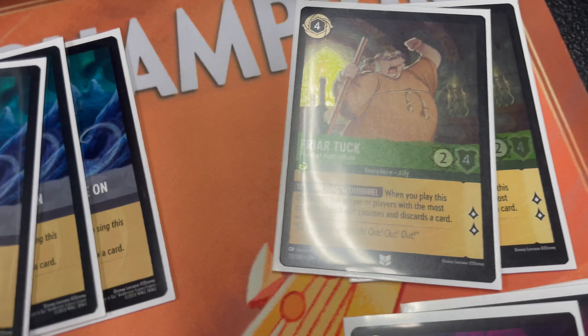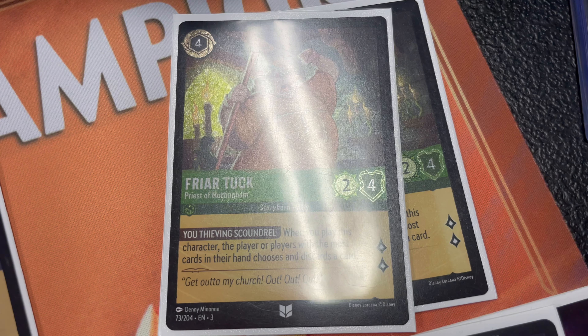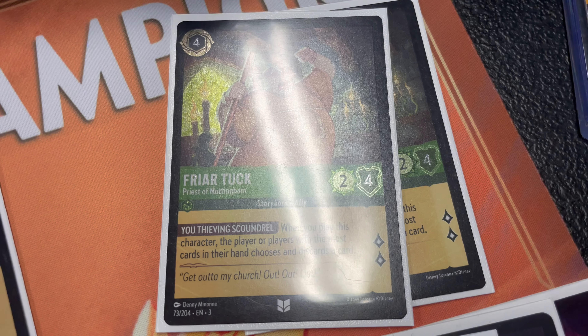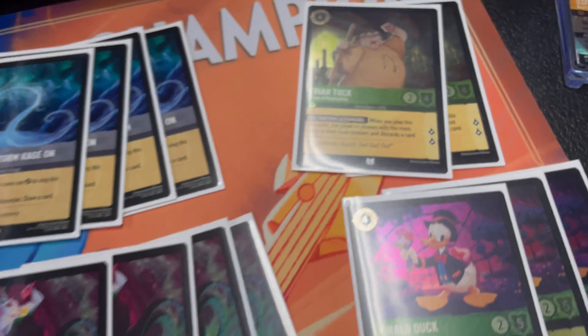Friar Tuck sometimes comes into play and gets the discard; sometimes he's there when neither player has cards in hand. I play it a weird way — even if I have three cards in hand and they have two, sometimes I still want to get a card out of their hand so I can draw off Prince John. So I'll play Friar Tuck, make myself discard, make them discard, draw off John, maybe draw into another Sudden Chill, discard again, and get the last card out of their hand. It's mind games.